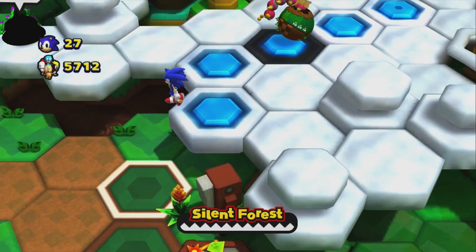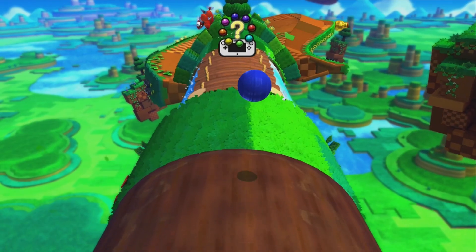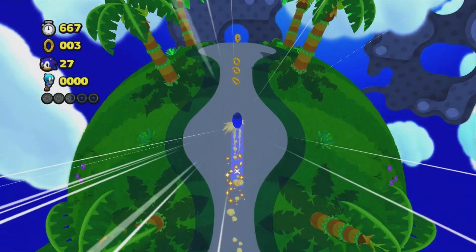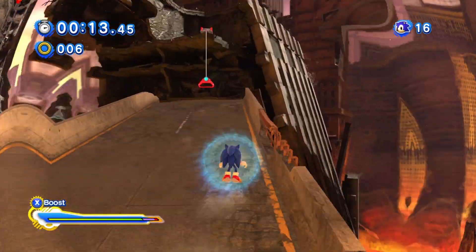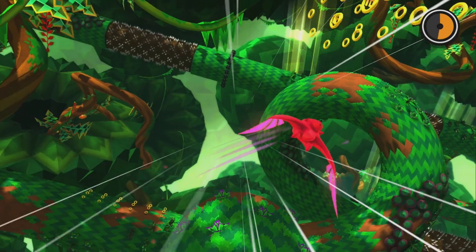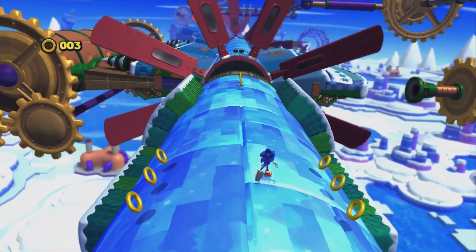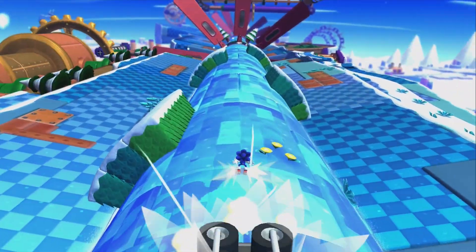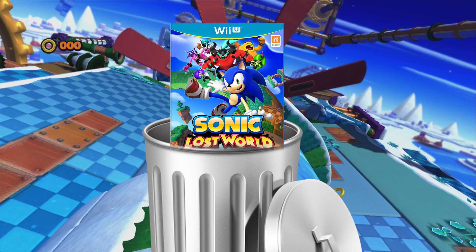This game's settings are very uninspired. I don't want to go with any of the Green Hill-esque stages, like Windy Hill or Sky Road. Tropical Coast and Lava Mountain lose out because we already have those kinds of themes in Seaside Hill and Crisis City. So that pretty much just leaves Desert Ruins, Frozen Factory, and Silent Forest. I'm just gonna go with Frozen Factory on the basis that we don't have a snow-themed level and there aren't many to pick from past this point. I don't have much more to say because it's freaking Sonic Lost World, so let's just move on.